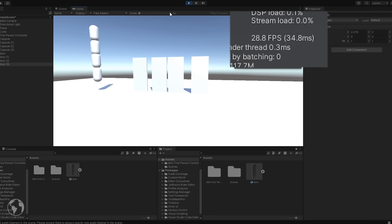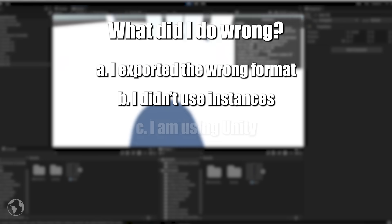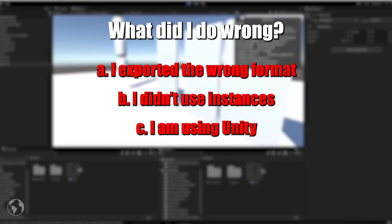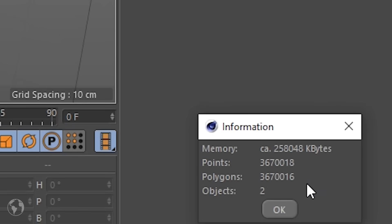And I have 20-something FPS. So I guess it's quiz time — what did I do wrong? Well, it's kind of a trick question because it's actually none of the obvious answers. If we go back to Cinema 4D and take a look at the number of polygons on the handle, we see that it has over 3 million of them. That is ridiculously high — we need to keep this number in check.